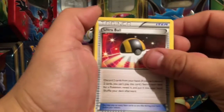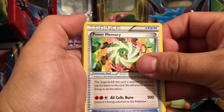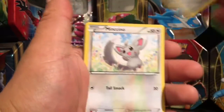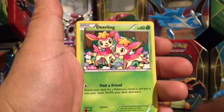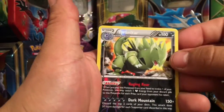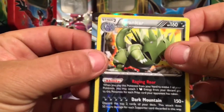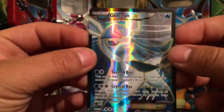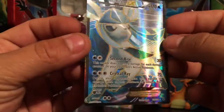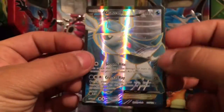Here we go — Ultra Ball, old Amber, Aerodactyl, Power Memory, Bronzor, Minccino, a Deerling, Carbink — we have a reverse holo Tyranitar and we have a Glaceon EX full art. Nice pull right there — love the graphics on that, just the texture of it. Love it.